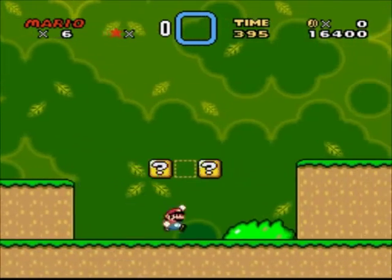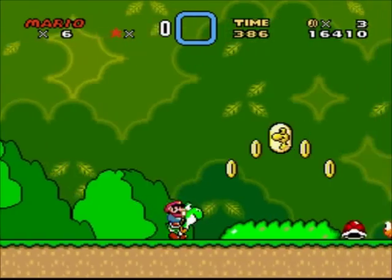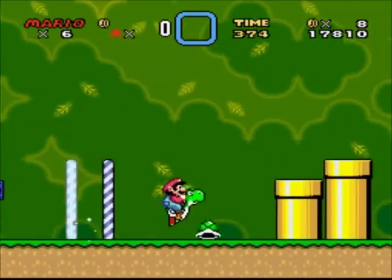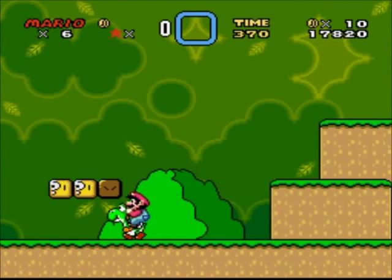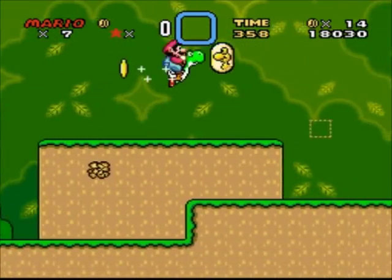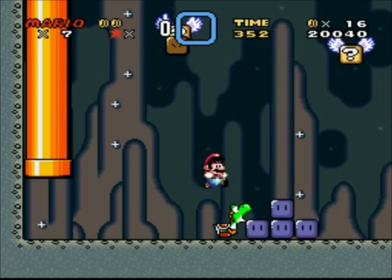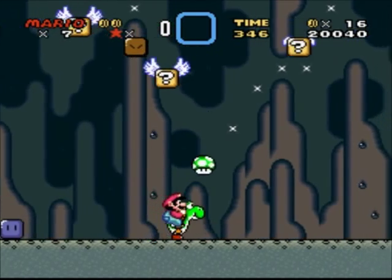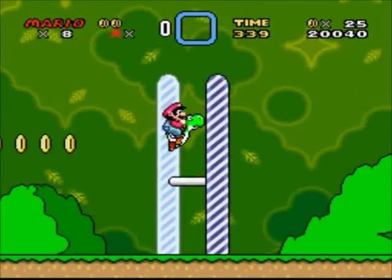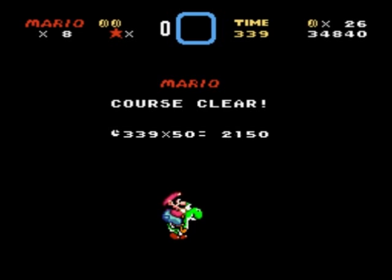This is the easiest stage in the game. You can pretty much run through. I'm going to get Yoshi to tag along with me, even though I'm going to get rid of him later. Just running through. I'm going to get the extra life over here. For this part, you usually have to throw those blue blocks up, but since I have Yoshi, I can just jump off of him, giving me extra height, and then hit the top of those blocks and get an extra life. Even though I don't even need the extra lives, I'm just kind of getting them for fun.